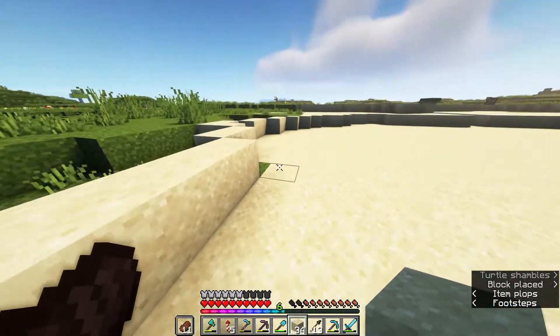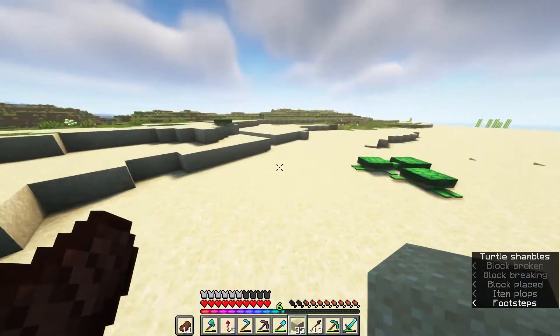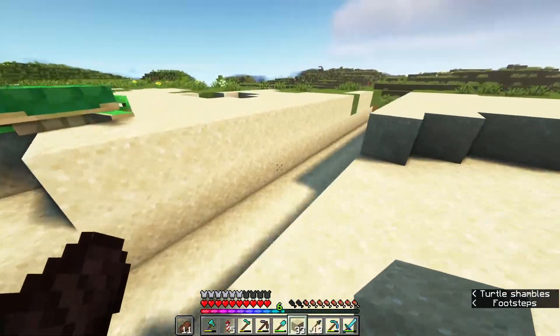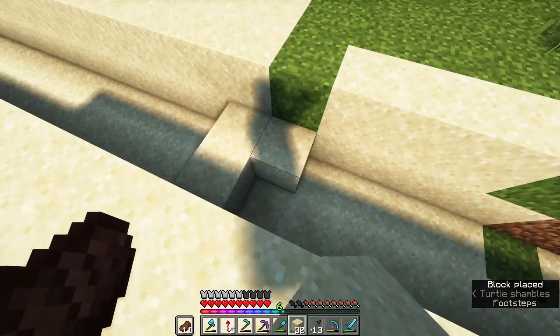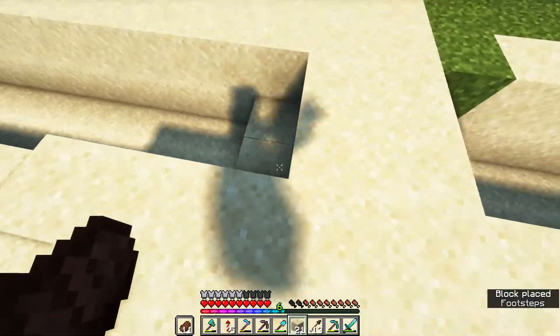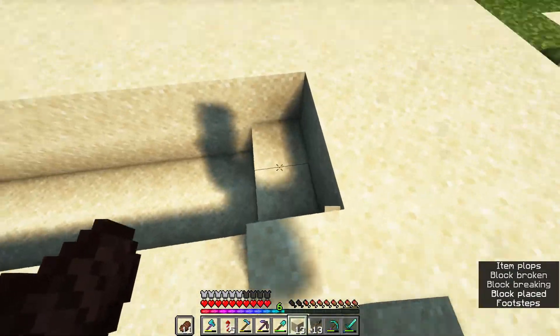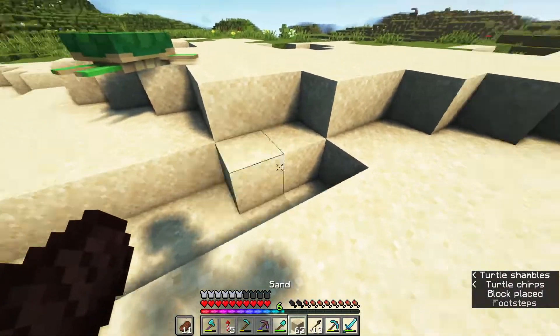Biomes You'll Go is in there, Twilight Forest is in there. I might have a look and see if I can get some other dimension mods in there. The Abyss is in there, which is quite cool. An upgraded version of the Reliquary mod, which if you don't know what that does, that just adds a bunch of cool items. There's a bunch of cool mods, essentially.